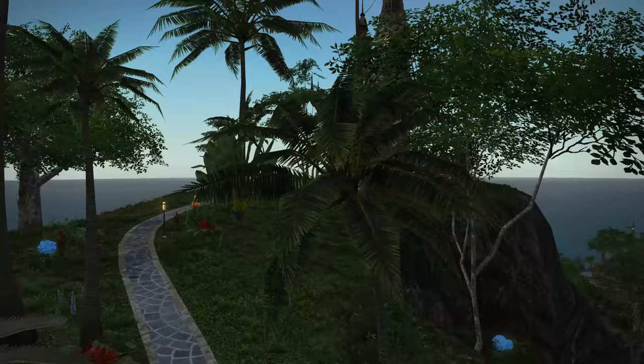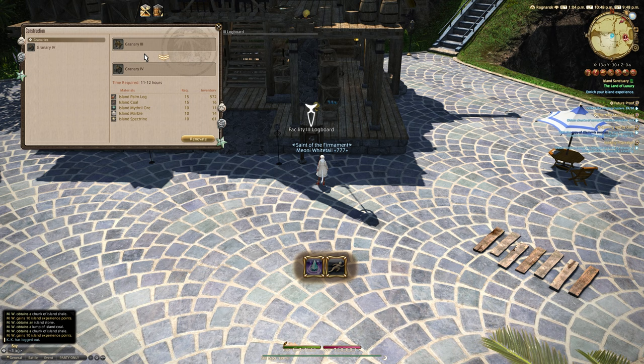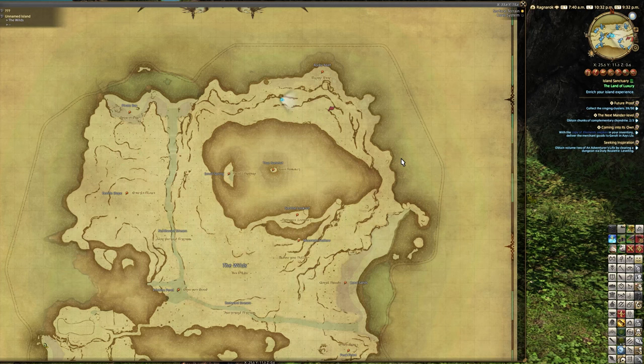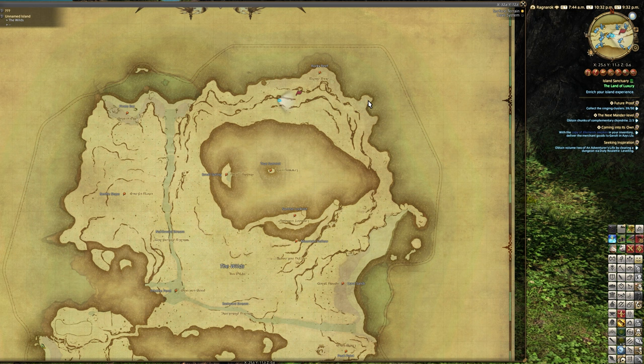In addition to this, at rank 13 we also have the ability to upgrade other buildings, particularly the granaries. If your granary is at level 3 you can upgrade it to level 4. The materials required are 15 palm logs, 15 coal from the mine, 10 mithril ore, 10 marble, and 10 spectrine — spectrine again from the cave. Marble and mithril come from rocks in a certain area of the map: dark striated rocks give marble and green rocks give mithril ore. Get enough mats and you can start renovating.